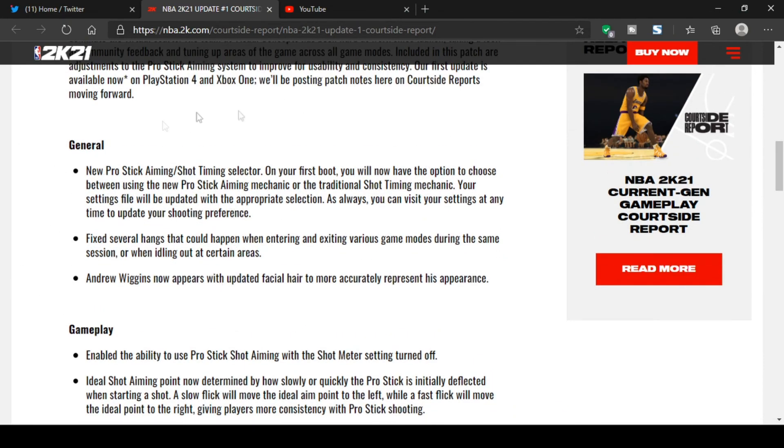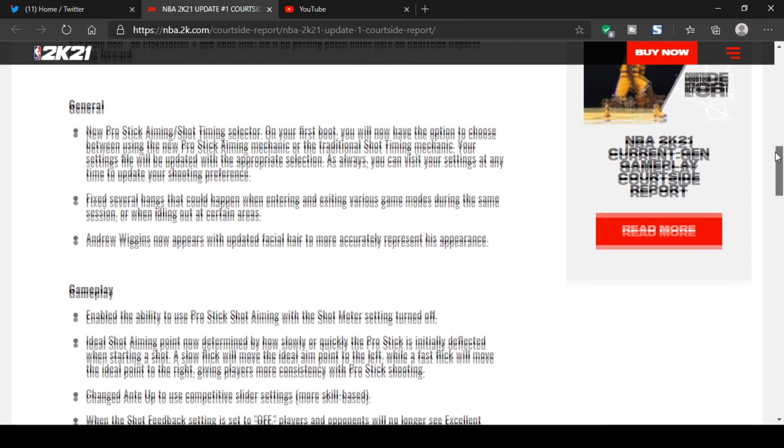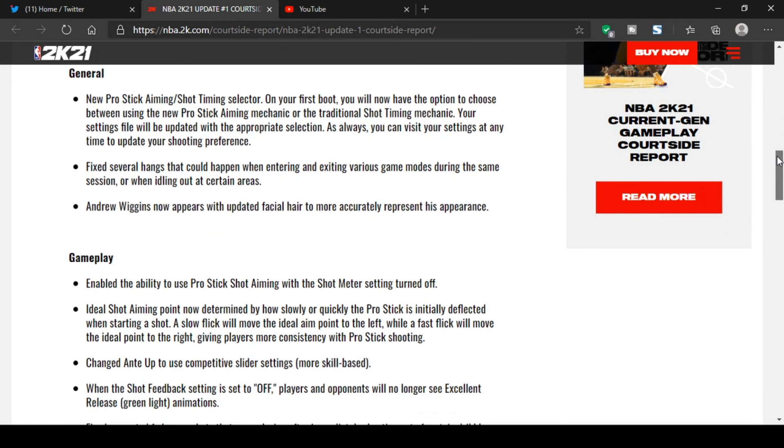So I'm going to sum all this up for you. They fixed the aiming on the shot — the pro stick. Yeah, you can pick the options now, it's easier to pick the options. We used the shot aiming. You have to aim it toward — if you're on the side of the court, the aiming point changes now. If you're on a different side of the court, the aiming point changes; it ain't always in the middle now. Just let y'all know that — gameplay.